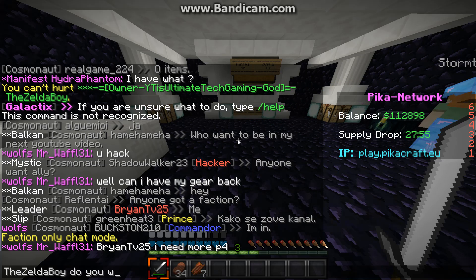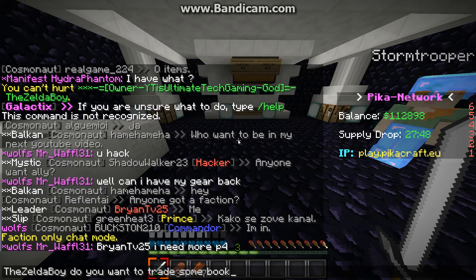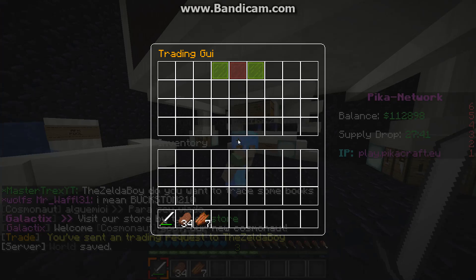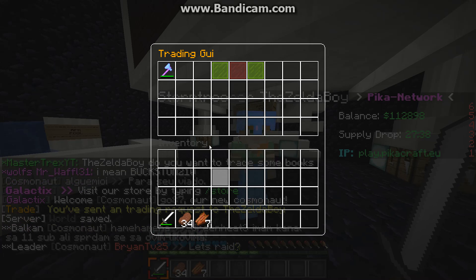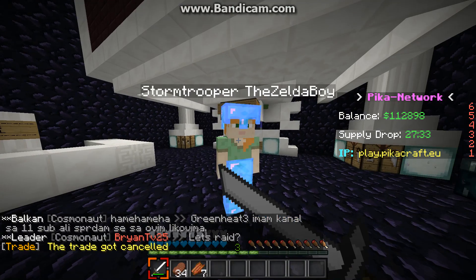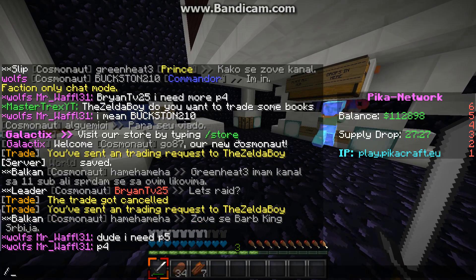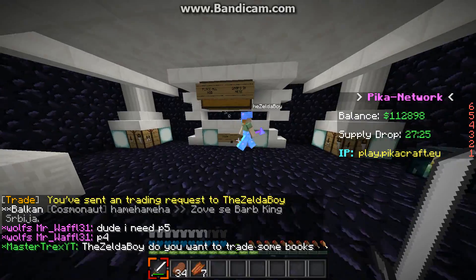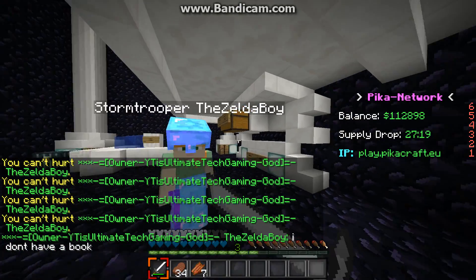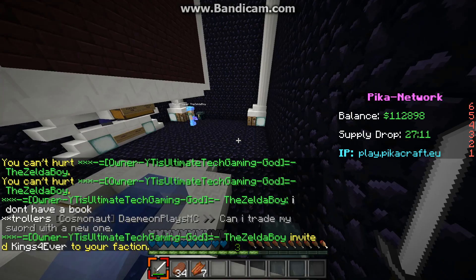Do you want to trade some books? Come on, I need a book — I'll trade you anything for just a really good uncommon book or some type of book. Oh my god, he doesn't have a book either.